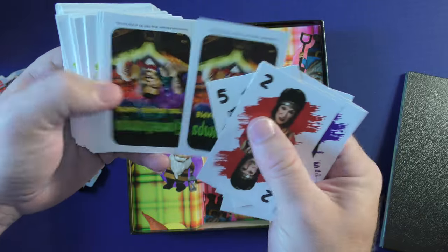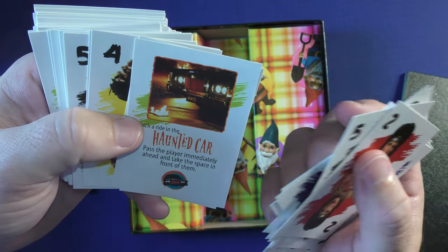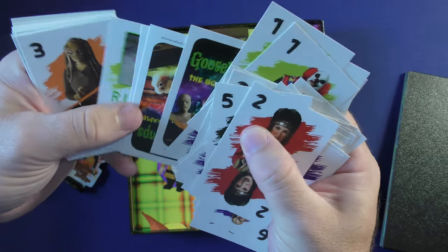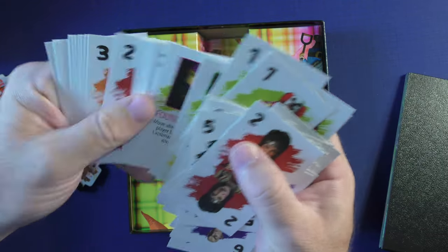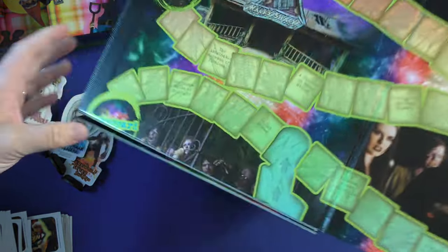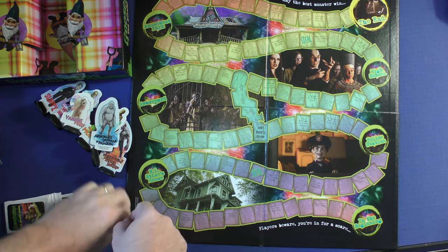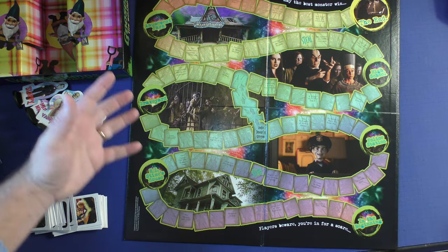The cards are kind of thin — not great quality whatsoever. You have some action cards, like the haunted car from the movie. They repeat the artwork quite a bit. The cards really do feature R.L. Stine, and there's one picture of Jack Black in the game. The board is your normal mass market game board with a trail going from the bottom all the way to the top. It has stills from the movie — Slappy's on there, he's kind of the star of it.